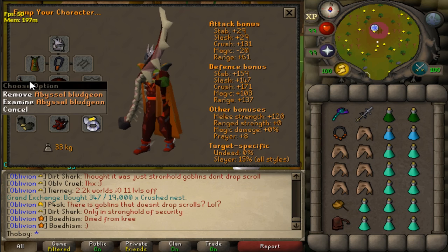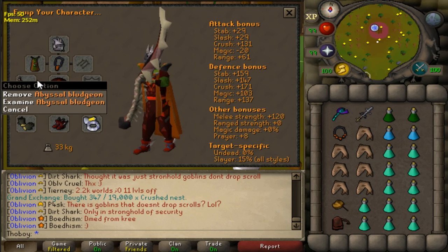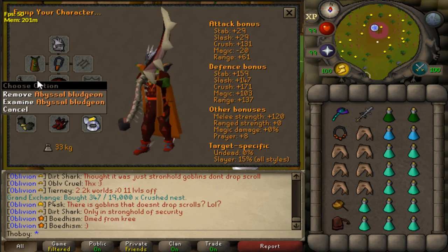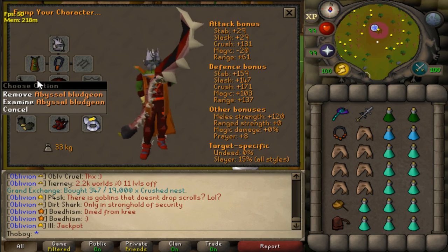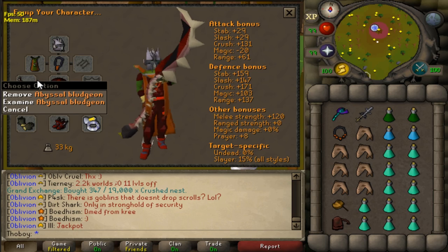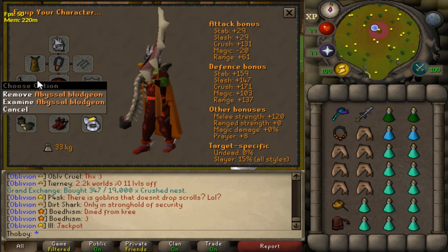I take the Abyssal Bludgeon for several reasons. Bludgeon is better than whip with Primordial boots because it has one less switch but exactly the same max hit from level 99 strength all the way up to level 118, except at level 114 where Primordial boots give two extra max hits on a few levels and therefore better than whip.